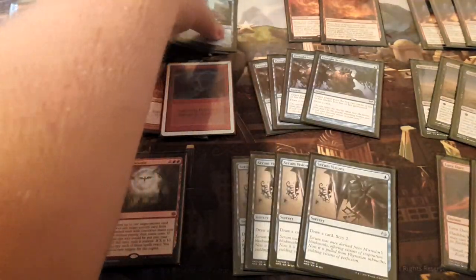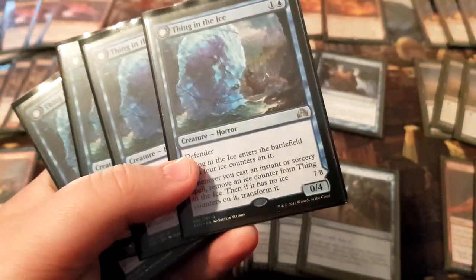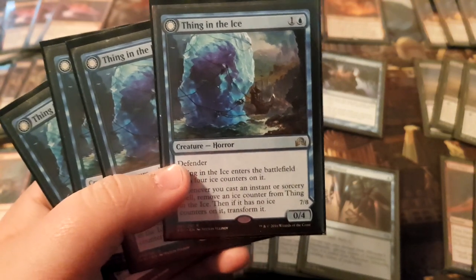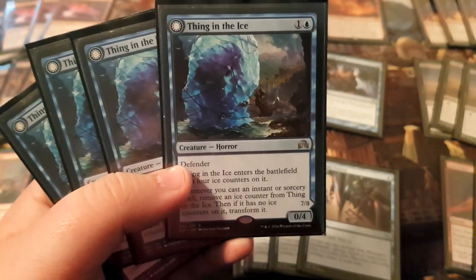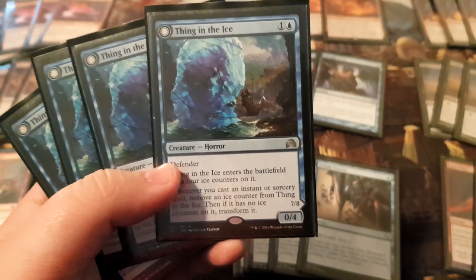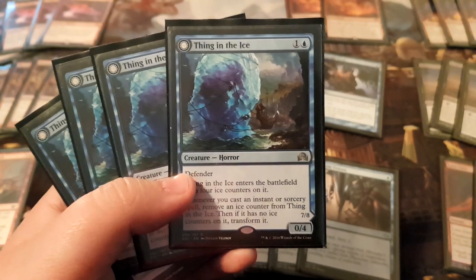Next we have our four copies of Thing in the Ice, which is our second-best threat in the deck. It comes in as a 0/4, nothing scary. But when it flips, you can flip it so fast and put so much pressure out of nowhere. In one turn you have a 0/4 that becomes a 7/8 and attacks for 7 damage, whether targeting a planeswalker or your opponent. It also bounces the board, which is very nice.